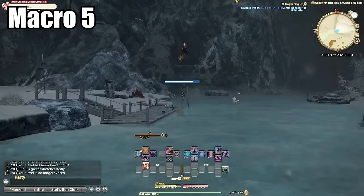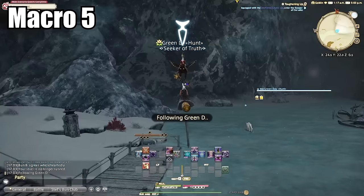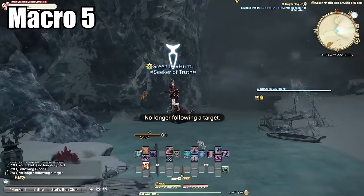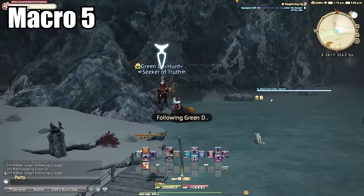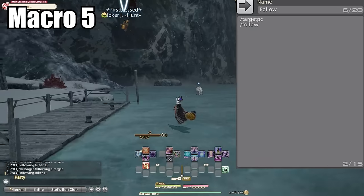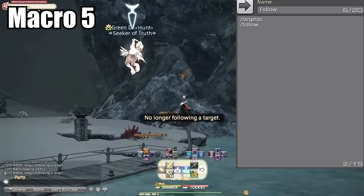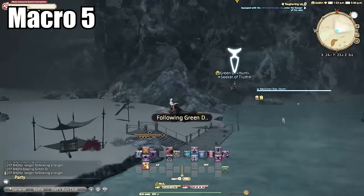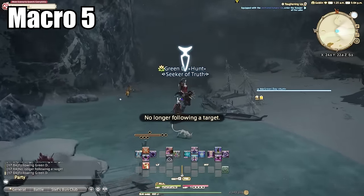Macro number five: follow. This is my most used macro of all time, especially since I've been doing a ton of hunt trains lately. It targets the nearest PC — aka player — and instantly starts following them. I just jump, hit the macro, and off we go. It works about 95% of the time and has saved me so much time — far better than flying yourself or using the follow option in the menu each time.